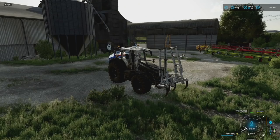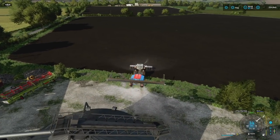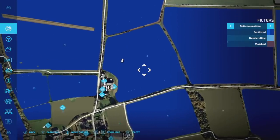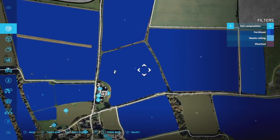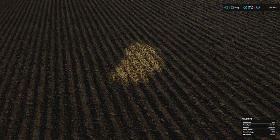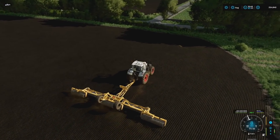We've got spots in our fields that we've missed, so we're going to go fill those in real quick. Here's my contraption to do it — I've got my massive Fargusson here, we're going to unfold the seeder, unfold the plow, and go around and find these little spots that for some reason are just there. This is one right here — I don't know how these pop up. It says needs rolling, but I think there's more to it than that — they're everywhere.